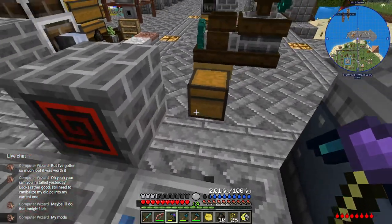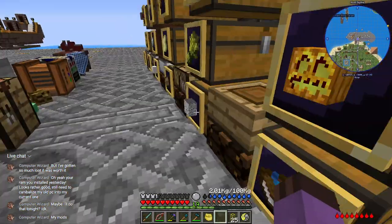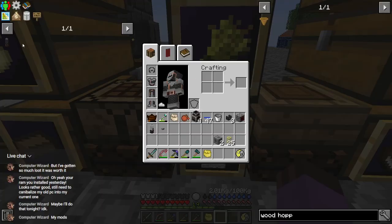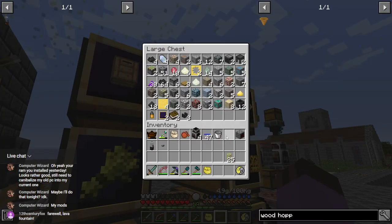Oh right, I'm going to need igniters too — thank you for reminding me, lava fountain! It served one last time unintentionally. Let's throw those in miscellany, waste not. Definitely keep that button.